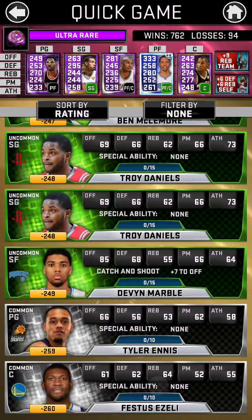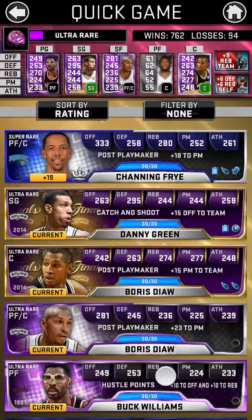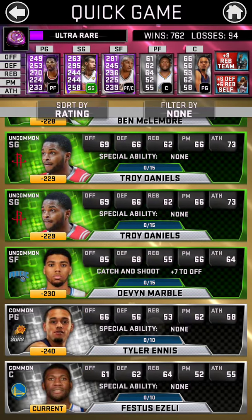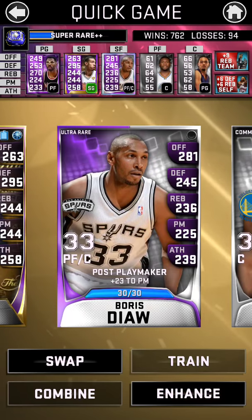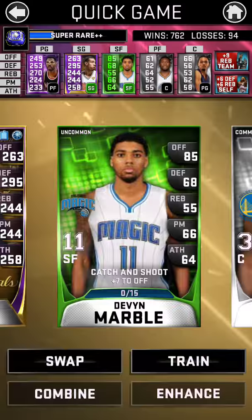just switch them into really bad people. And as you can see, my tier is going down. So I'll be matched up with really bad people. So now I'm switching them to all commons and uncommons.